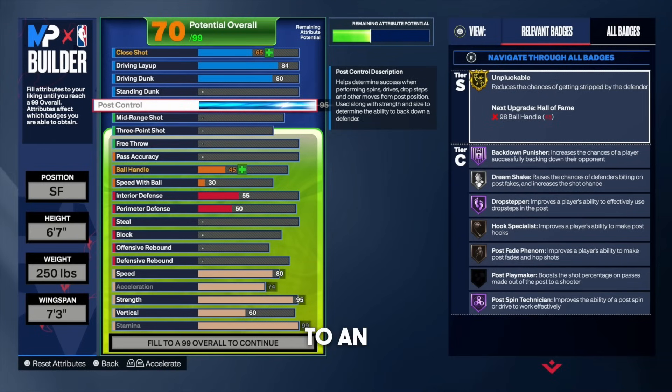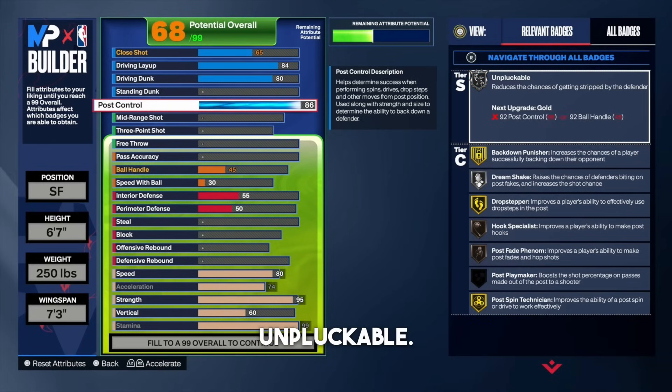For the post control, put that all the way up to an 86. With an 86 post control you don't get gold unpluckable, but the way I dribble in a 1v1 setting you really don't need gold unpluckable — just keep moving and do not stand still in front of the defender. Once I upgrade my mid-range and three-point shot, we get post fade phenom on Hall of Fame and lots of post badges on Hall of Fame. Overall, this build is literally a menace.